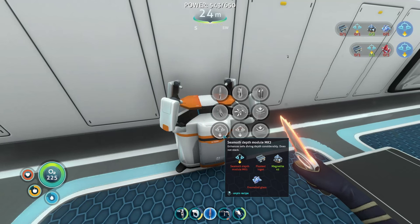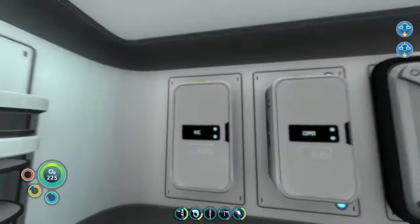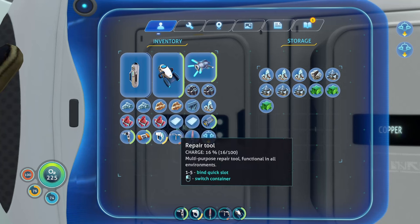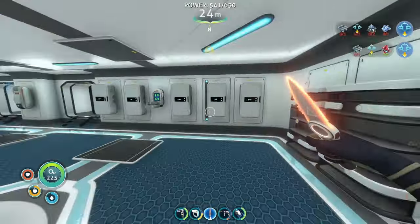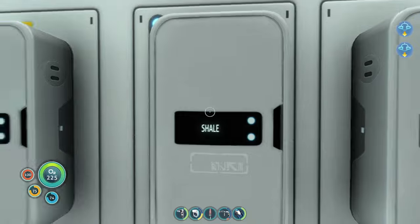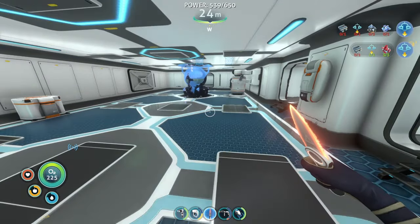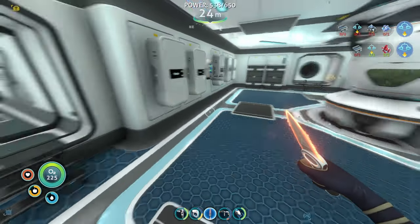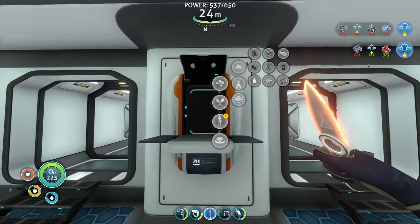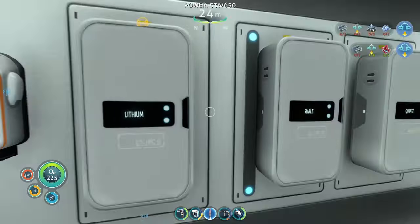I have to go back to the Seamoth to get that upgrade off of it — take out the Mark 1 and go upgrade it to Mark 2. Done. Now we need to upgrade it to Mark 3. For that I'm going to need Plasteel Ingot and Rubies. Let me see if I have any Rubies. I've got three — I have exactly three, perfect. Let me drop these in here along with the Diamonds and Gold. I need Plasteel — how do I make those? Oh, I need two Lithium. And to be honest I don't think I have any Lithium. No Lithium. Let me go check out the scanner real quick.